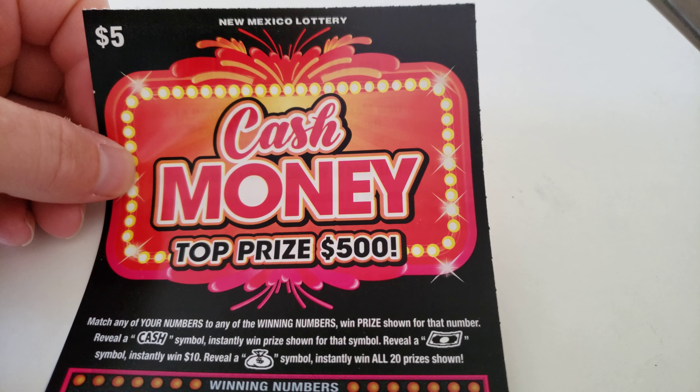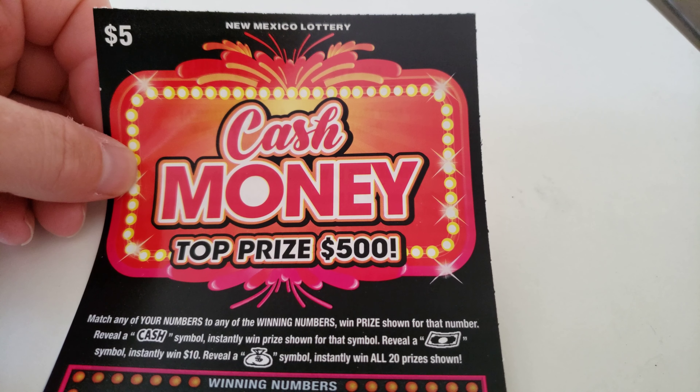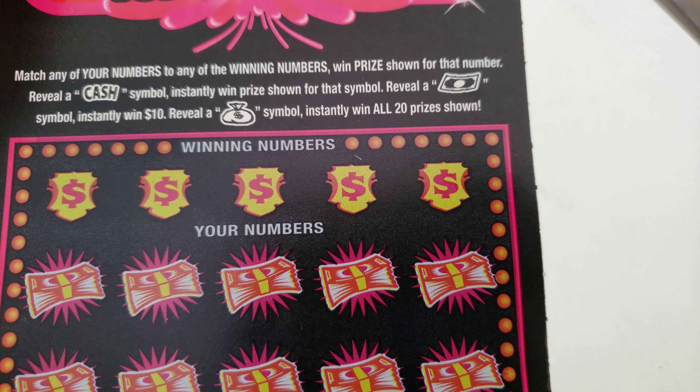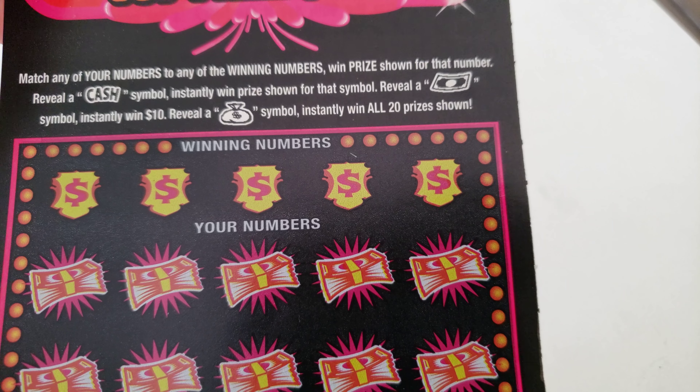This is New Mexico Scratcher Cash Money, a $5 game with a top prize of $500. Match any of your numbers to the winning numbers to win the prize shown. Reveal the cash symbol to instantly win the prize. Reveal the bill symbol to get $10 instantly. Reveal the money bag symbol to get all 20 prizes.